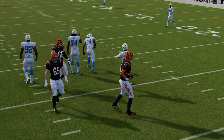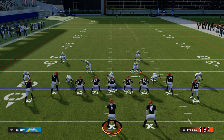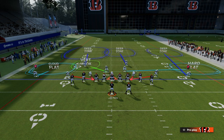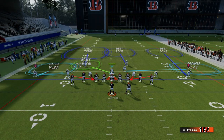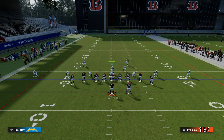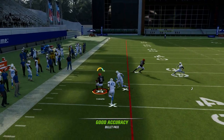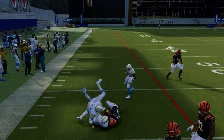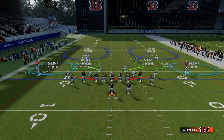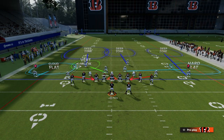If you do this specific adjustment, especially against gun tight, you want to shade your coverage. I like to shade it over top while making these adjustments, and I want to make sure I still have that hard flat on the right. This is really good against a concept like this because you're lurking in the middle of the field — that cloud flat has a decent chance, and that's where our deep out zone knockout comes in handy. I like to shade outside and over top and put this guy on the right in a hard flat.